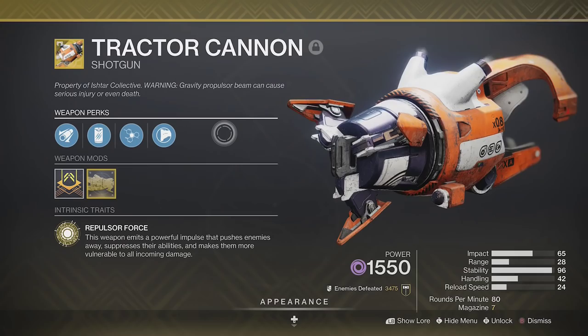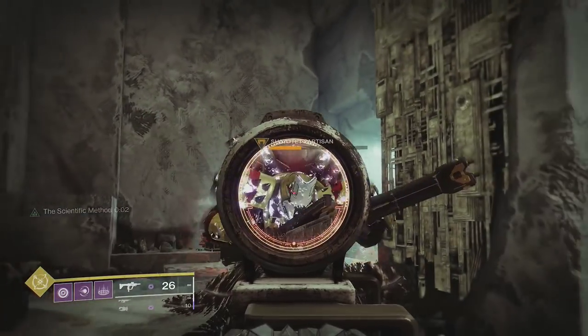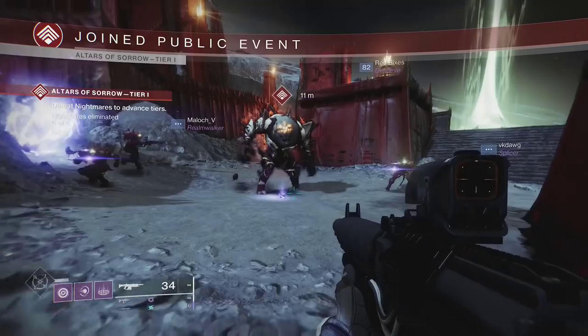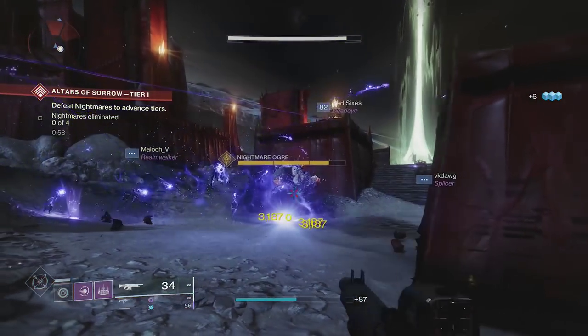On top of those, we can also use a debuff like Tractor Cannon to give a 30% debuff to enemies. You can use the weakened effects from Echo of Undermining and Suppressive Darkness, but those will be a 15% debuff, which is only half of Tractor Cannon.